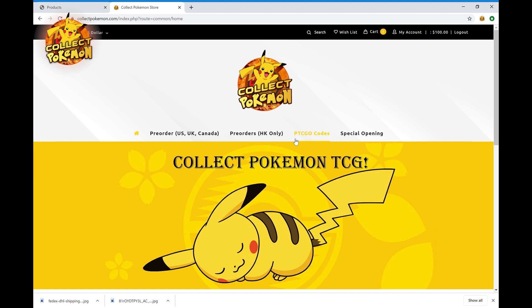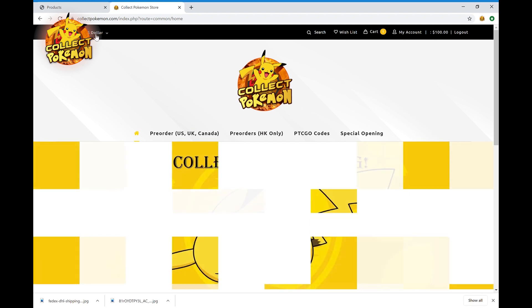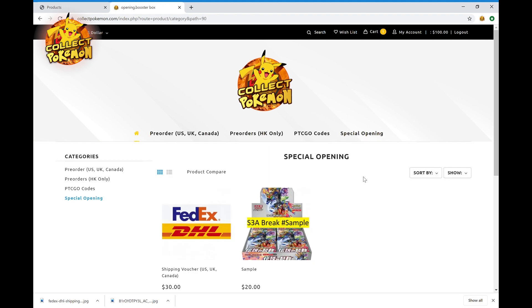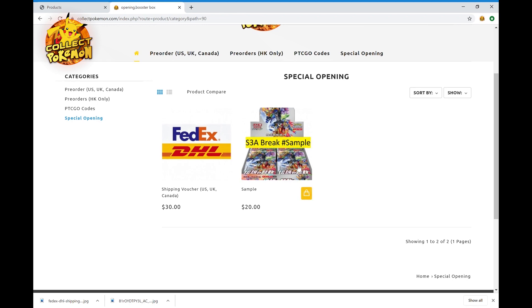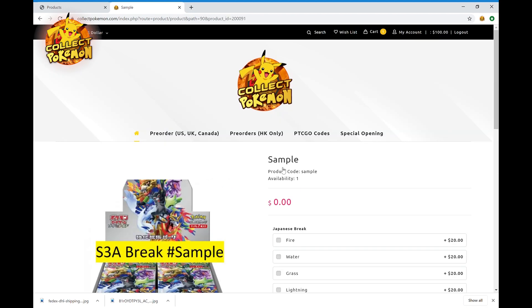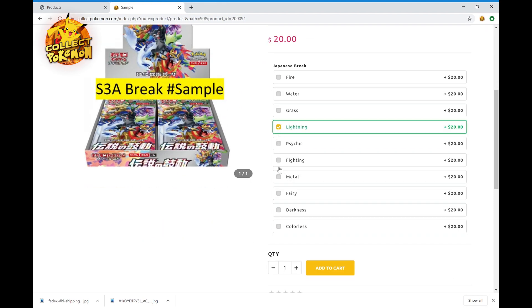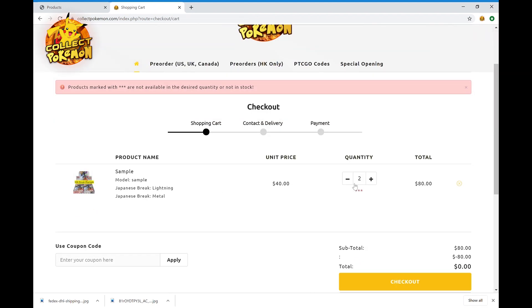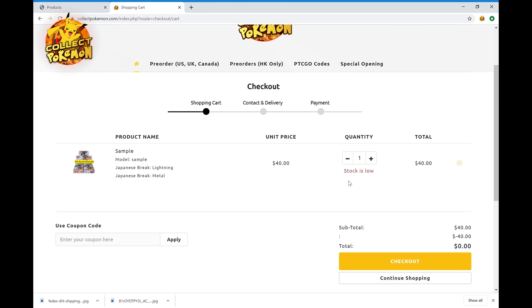Now that we understand how this works, you can start participating in these Japanese box group breaks. First, go to collectpokemon.com — that's my website. Select English and US dollar, or you can view in HKD Hong Kong dollar. Then select Special Opening, because breaking boxes is a special opening. You'll see the box we're going to break and a shipping vulture option — I'll explain that later. Click the sample listing, choose your energy slot — for example lightning and metal — add to cart, and remember to leave the quantity as 1.